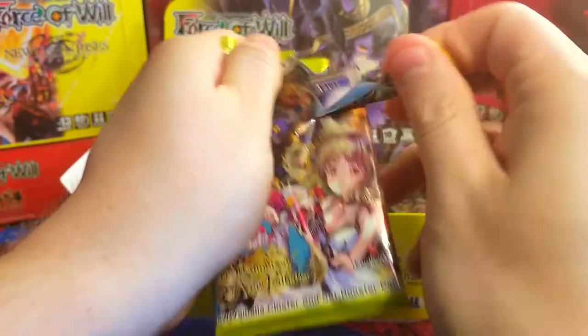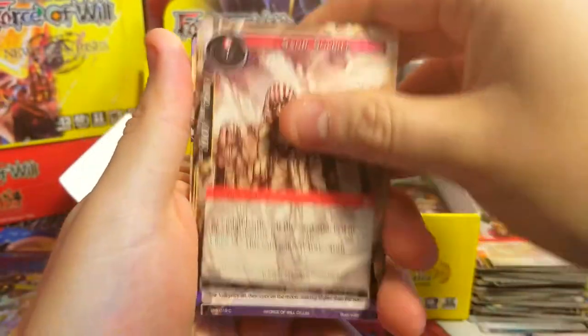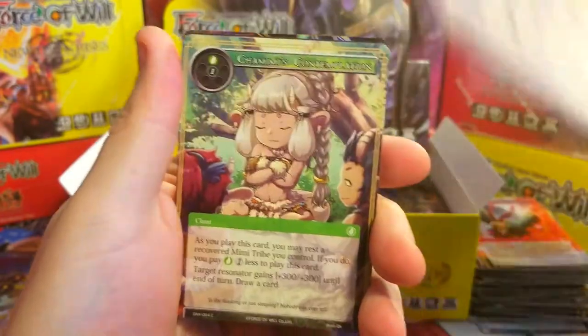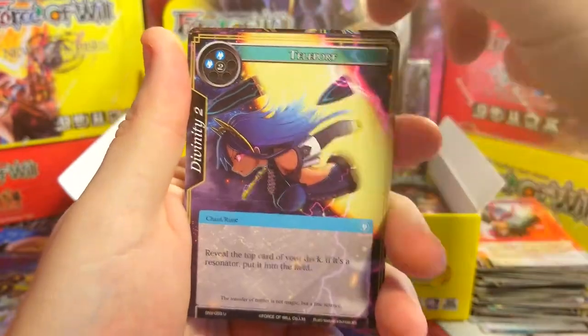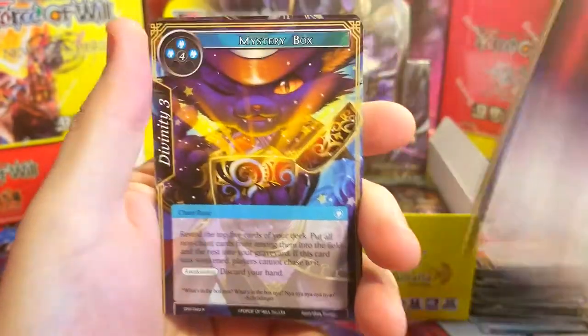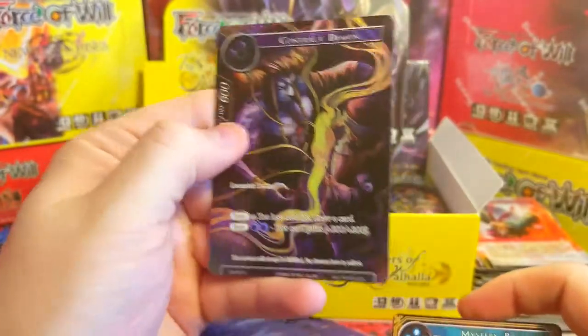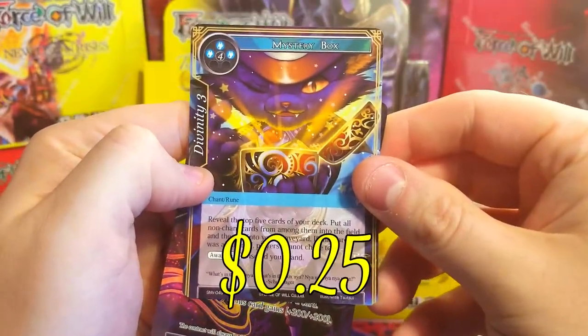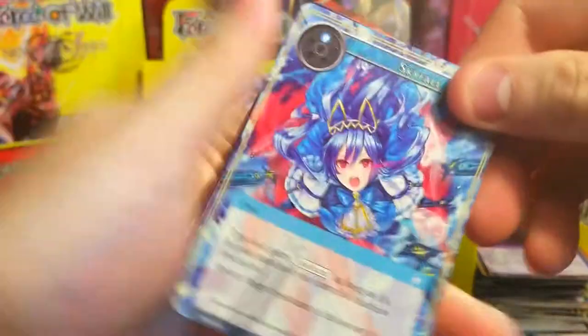I believe in this set there are some secret arts you can get of the super rares — alternate art versions that are very rare. Is it Mistleton that has the alternate art? It might be. Oh, I just passed the uncommon full art, but this was our rare mystery box. There we go.